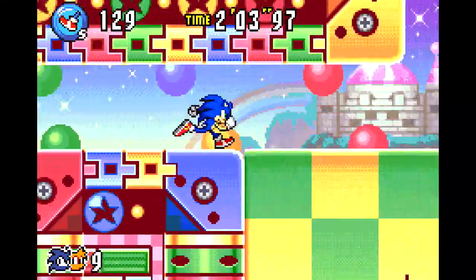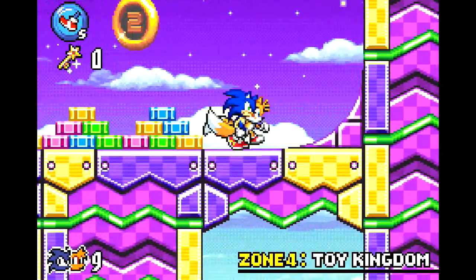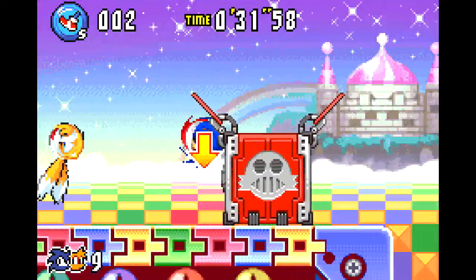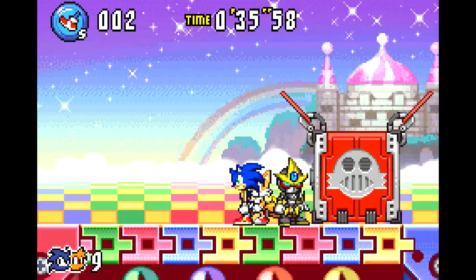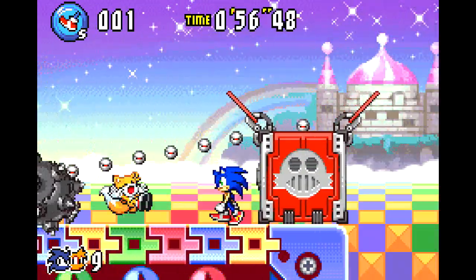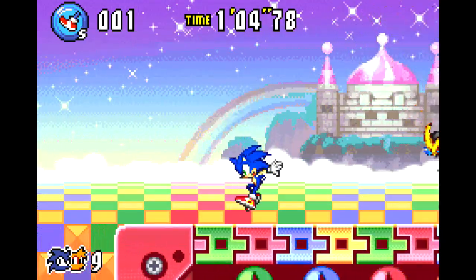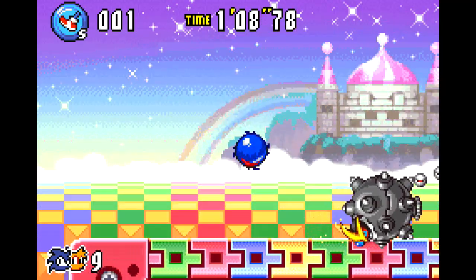Another improvement over Advance 2 is that we're going back to the Advance 1 method of saving, meaning you don't have to redo any levels you've already done since the game auto-saves once you exit the level. The boss is one of my least favorites in the game though — Eggman's in a giant toy box, and it feels really unpredictable as to when he's going to launch Gemrel, and I'm also not a fan of how long it takes to get him into the opposite side of the pit. Also, just as a warning — do not spin dash in this fight. Doing so will cause you to be bounced back into the other side, meaning you'll have to redo the whole thing.